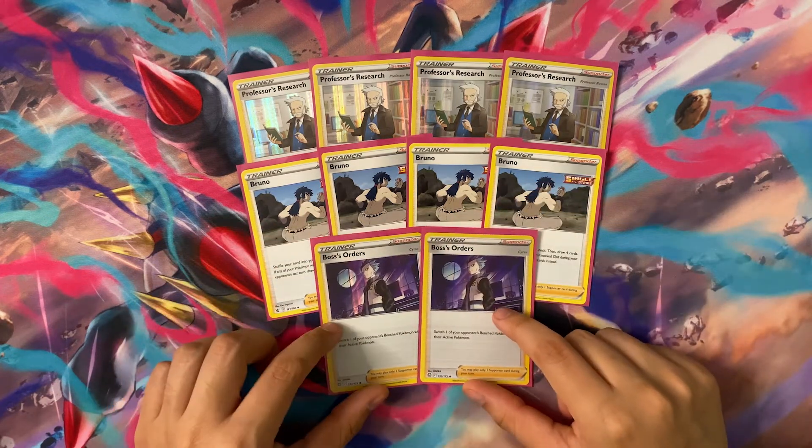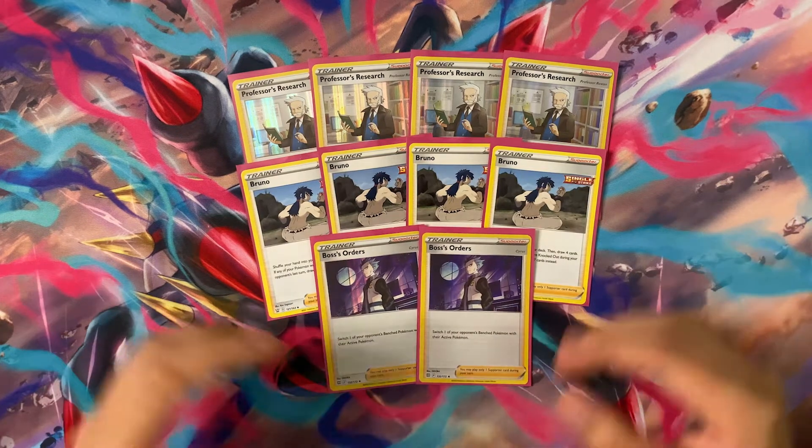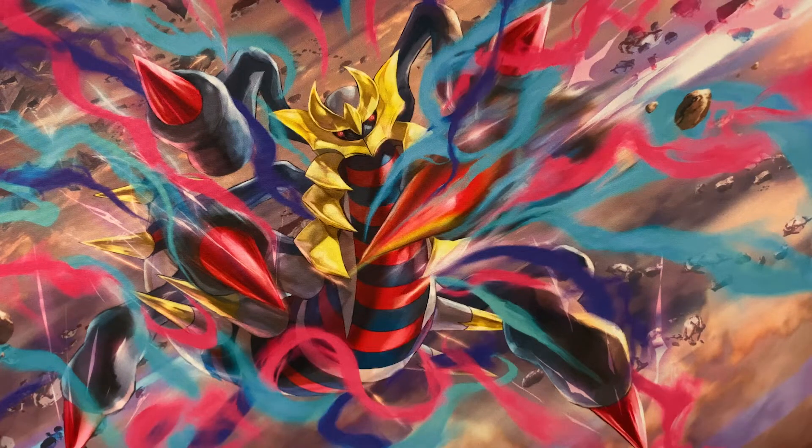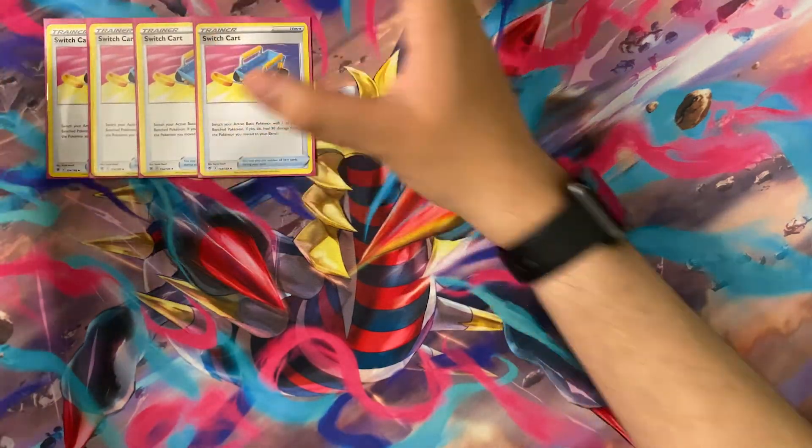The last Supporter we play is two copies of Boss's Orders, a very staple card in the format. The effect is: switch your opponent's Benched Pokémon with their Active. Very good when we've built up a lot of energy and can take a knockout on a V, V-Star, or VMAX. It's good to boss them up and take that knockout, since our opponent could be hiding behind a one-prizer while we want to hit those higher-prize Pokémon to out-race them to a win.